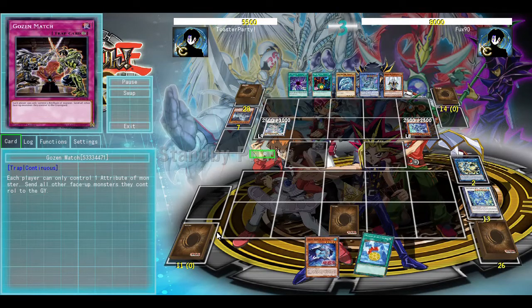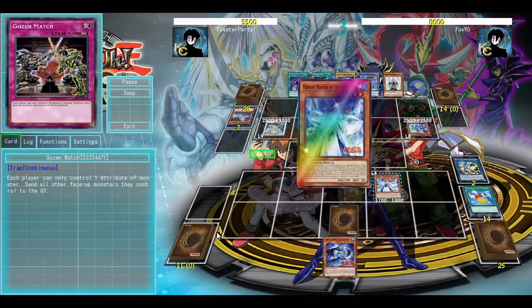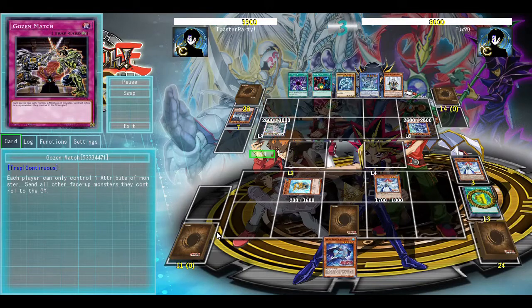They're then going to be able to get two searches in the end phase. So from here I'm going to have to try outing their board before they're able to get Chaos Max onto the field. I'm going to start making things onto my side of the field at this point.